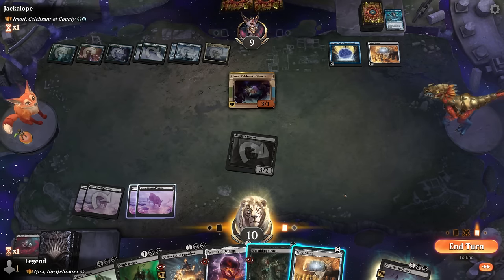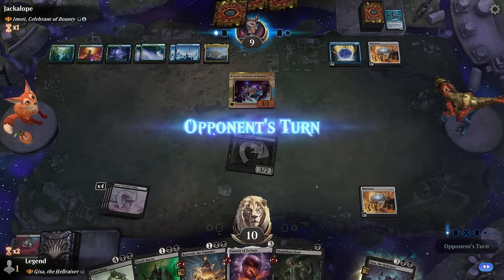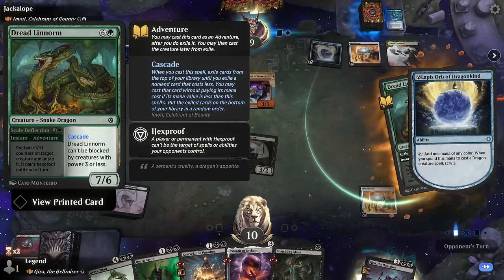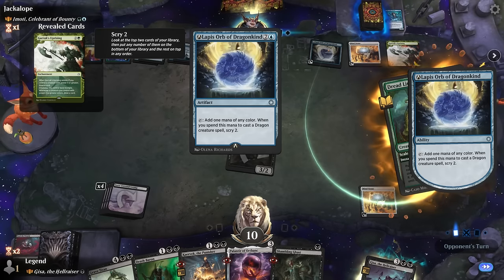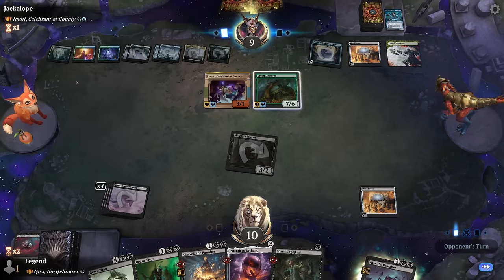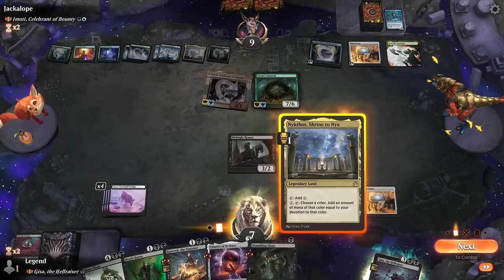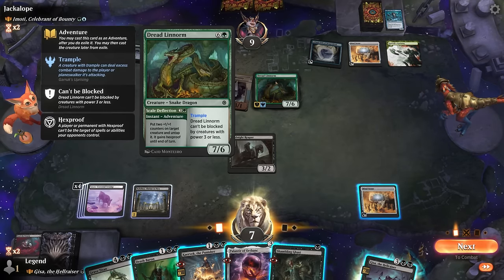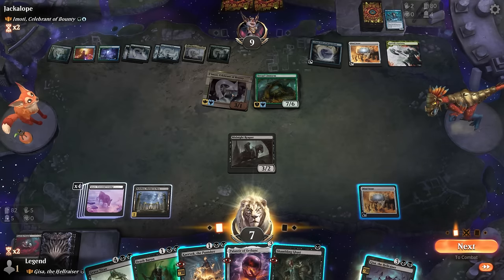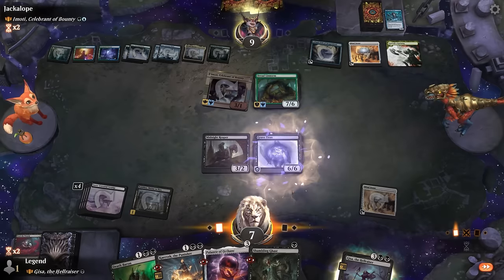Had I gone Mind Stone first and then Feed the Swarm I still would have been able to replay Ghast, but if they had a conditional counterspell it could have been bad. Opponent casting a seven-mana dragon and also drawing with Uprising — also with trample. We're desperately behind on mana; opponents drawing and scrying so we're in trouble. No way to immediately commit a crime with Gisa. Playing Grave Titan and trading it for their dragon feels like the best option — Feed the Swarm would cost too much life.